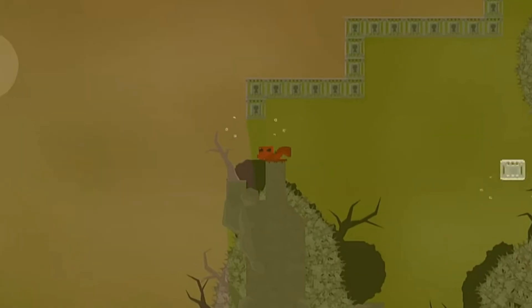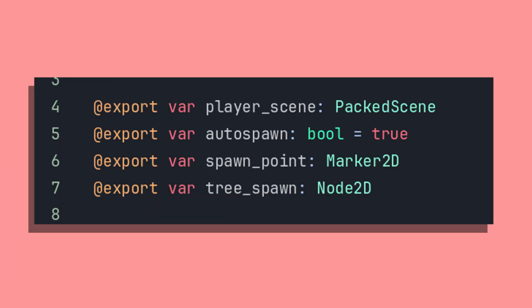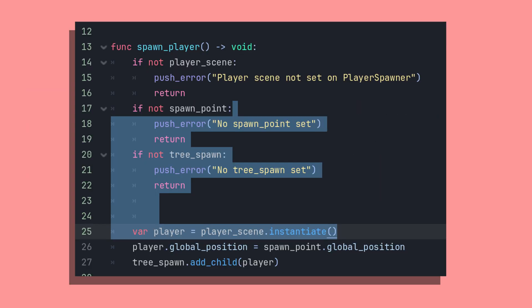Once you have a player set up, you need to spawn it. So why not make a player spawner as well? All you need to add is a few exported variables: a reference to the scene you want to spawn, a marker to determine the spawn location, and optionally, a node you want to spawn them as a child of in the scene tree. Then you can just add a function to spawn the assigned player and you're done. You can call it when the node loads, or pass another node a reference to the spawner and let them control the spawn function — that way your player can get respawned when they die.